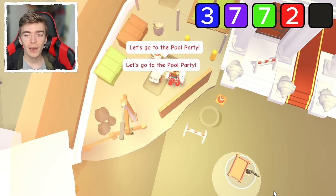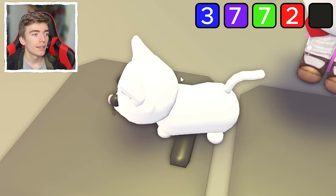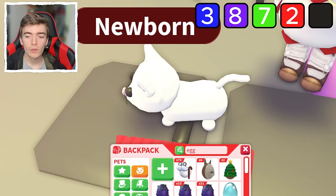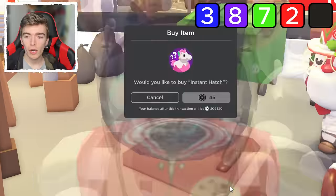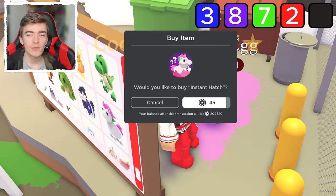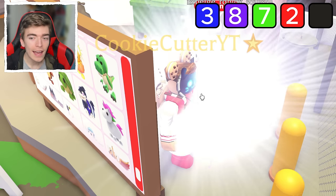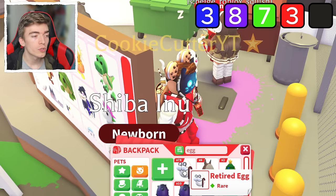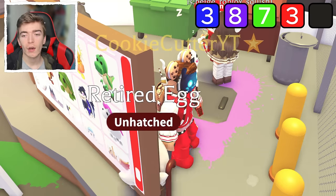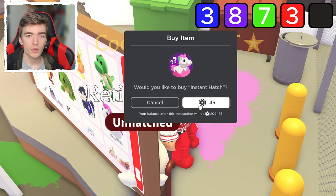We're going to test this out anyway to find out if this myth actually works. That does not look like a unicorn at all — that is shocking. Let's try again: click the unicorn icon, then click hatch now. And we got a Shiba, which is an ultra rare. I'll happily take an ultra rare, but obviously it is not a legendary and we are here to chase legendaries.